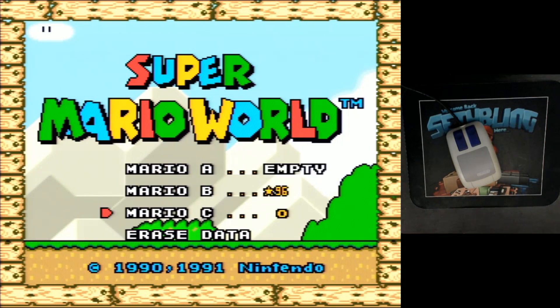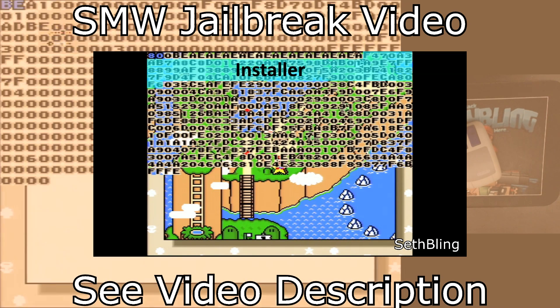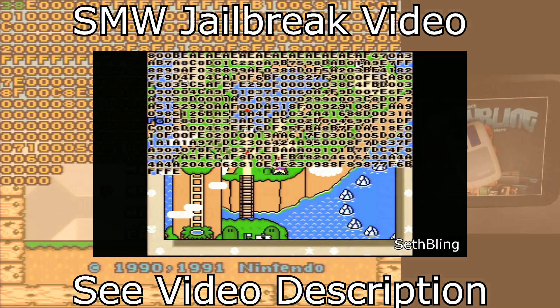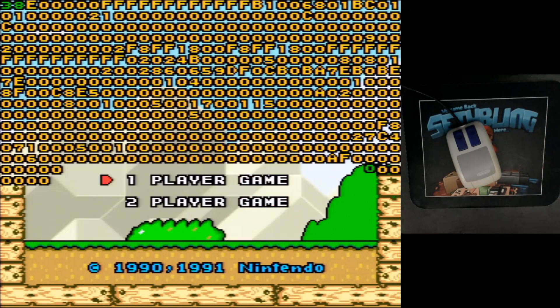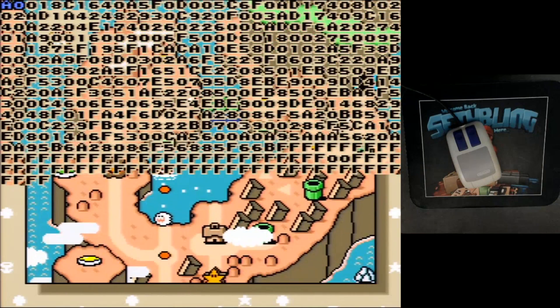I'm going to be loading up the Super Mario World jailbreak. If you haven't already seen this, it's a bunch of corrupted save data loaded onto a Super Mario World cartridge. When you load file C, it brings up a hex editor, and there's also a mod loader. I'm going to use the mod loader to load in the mod I've already written onto the cartridge.